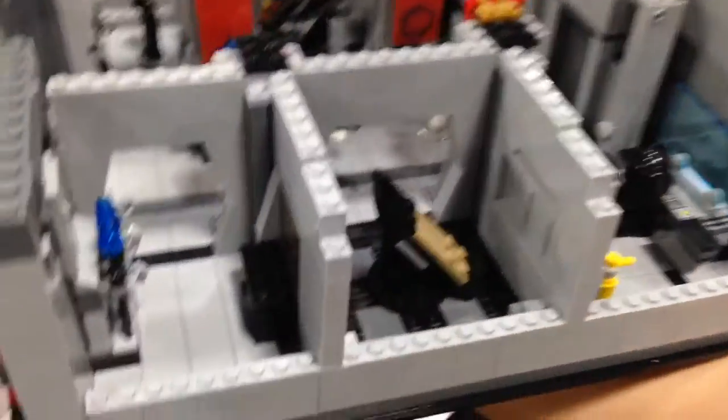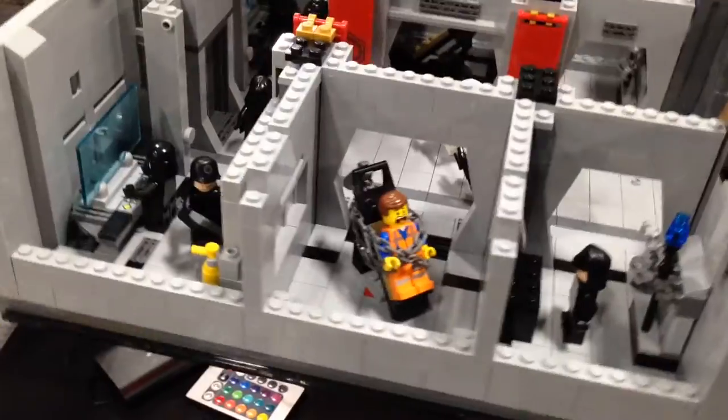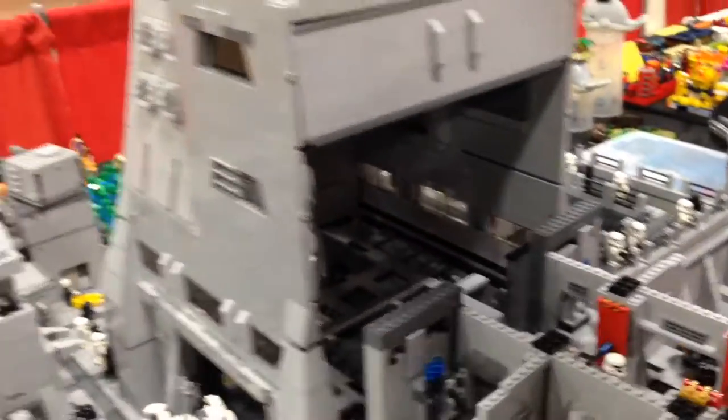Over here we have the interrogation chambers and other control ports. And over here, just for fun, is Emmett. That's crazy. And everything slides out, so it's awesome.